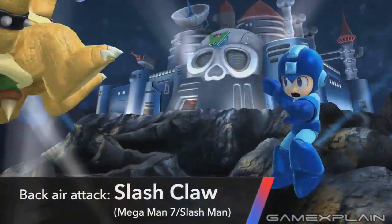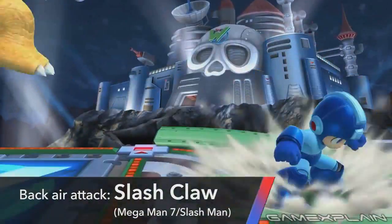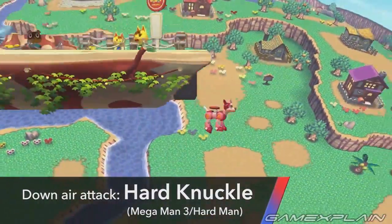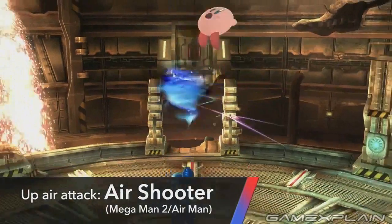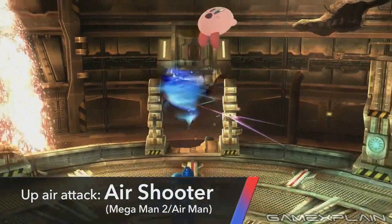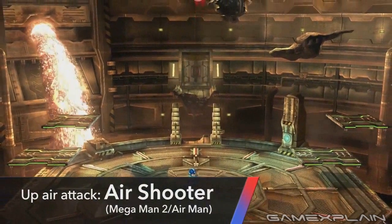His air attacks include Flamesword when attacking forward, Slash Claw when attacking backwards, and Hard Knuckle when attacking down — which also has the added effect of being a Meteor Smash. But it's his up air attack, the Air Shooter, that has us the most intrigued. Not only does it damage opponents, but it pushes them into the air. This could mean that players could chase after their opponents after launching them and simply use Air Shooter to push them off screen.